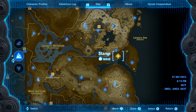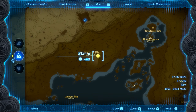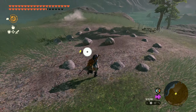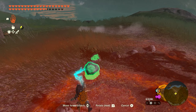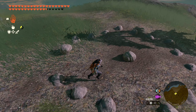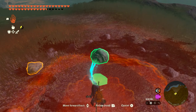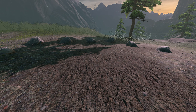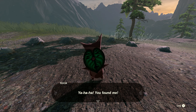Number fifty-three is going to be found over on the Brina Plain. It'll be pretty easy to spot — we're going to have a circle of rocks with two that are missing, and fortunately they're both right here in the middle. Just go ahead and pick both of these up and put them next to each other to complete the circle. Once you do, the Korok will appear and you'll get seed number fifty-three.